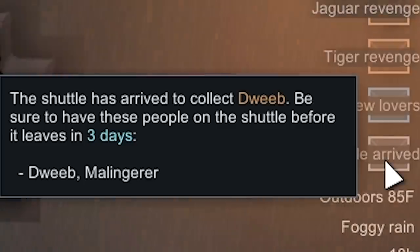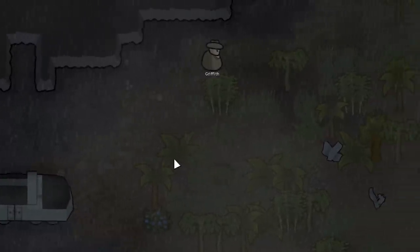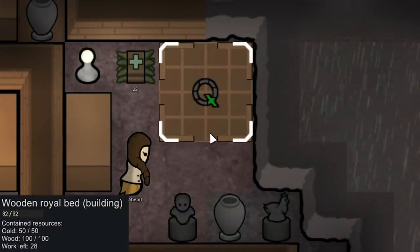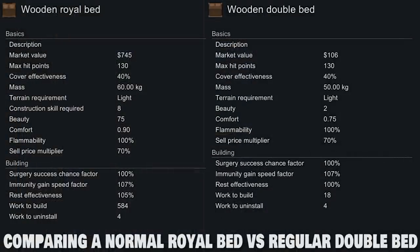The shuttle has arrived to collect the prisoner. We're having Griffith carry him out, and that should be the end of the quest. Quest completed. The pods arrived with the psychic reader, the L-Tech shirt, and the gold. With that 51 extra gold we just picked up — that's actually a perfect amount to make Frog a royal bed. We just need 50 gold and 100 wood, and that's a double bed so we can have Frog use it with MK. They'll both get the bonuses for having a really nice room. Beeble has 15 construction skill, so there's a 30% chance it's excellent and 50% chance it's good — it turned out to be good. The royal bed gives 5% more rest effectiveness but 15 more comfort, so that's actually kind of a big deal.